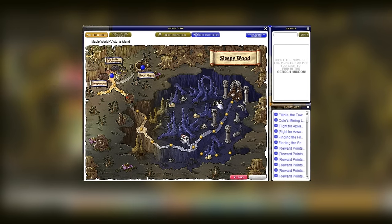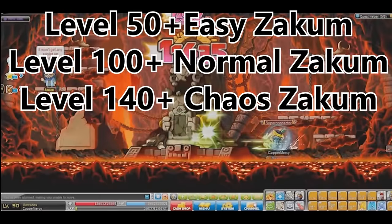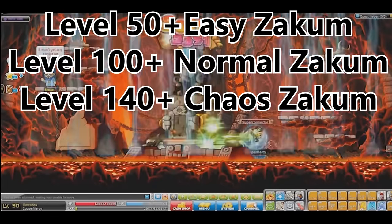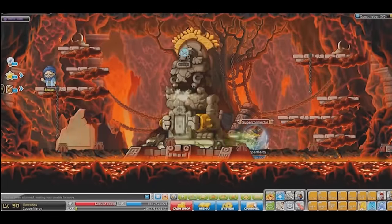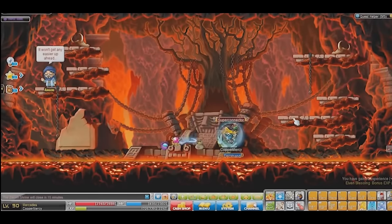Always keep in mind that you can do Zakum — it's a great source of XP. From level 50, I recommend easy Zakum. From level 100 or above, go with normal Zakum. From level 140 and when you're well-funded, you can do Chaos Zakum.